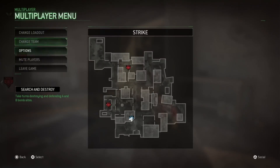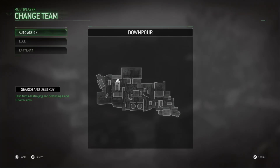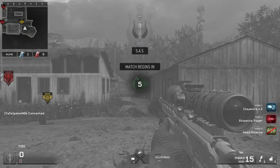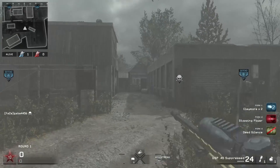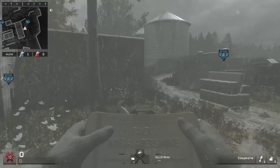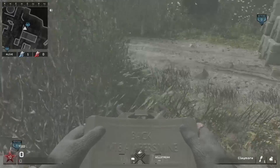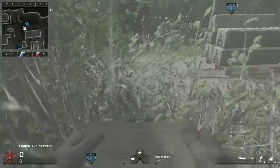Alright, next map — Search and Destroy. The first spot is going to be right here for B. It's actually in a really sneaky type area — it's right where the bushes are, so it's not noticeable at all.